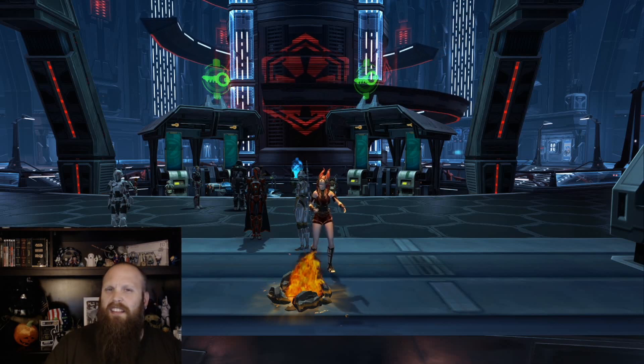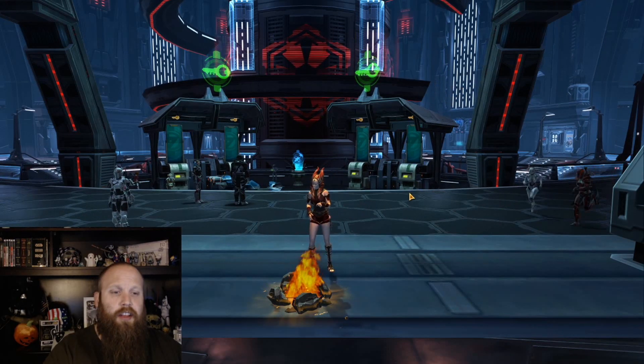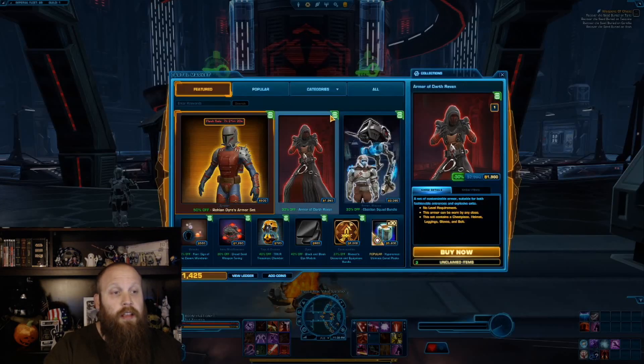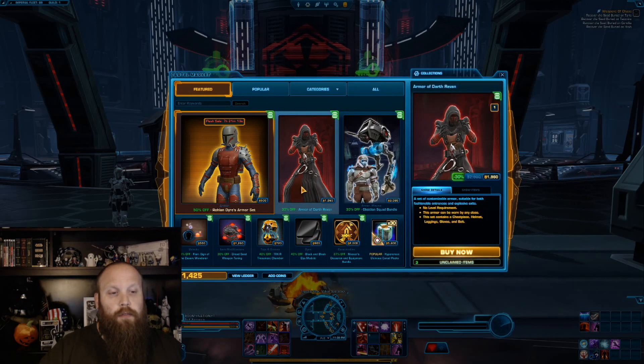So collection unlocks are there and armor sets too — though I think 30% off is a little cheap. They should have done 50% off on that as well. Let's take a quick look. As you can see, I bought some stuff — just don't look at that number. We've got the Revan set going for 1960 coins.